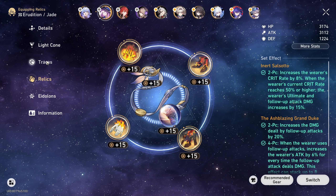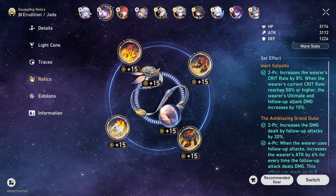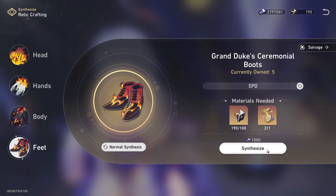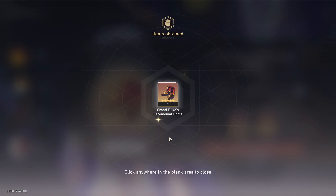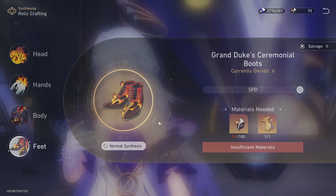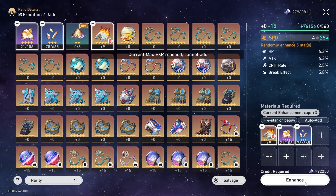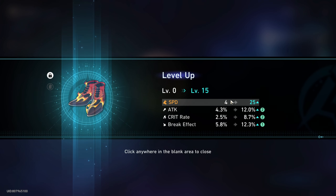Since she's probably going to stay on the quantum set, we'll be needing speed boots for Herta or Himiko or both. So let's waste a self-modeling resin for speed boots and just pray that we get some crit substats. Okay, there's one crit rate, there's attack, there's break — that is pretty good. We like wasting our relic experience and going straight to plus 15. That is very good.